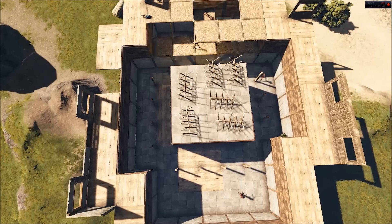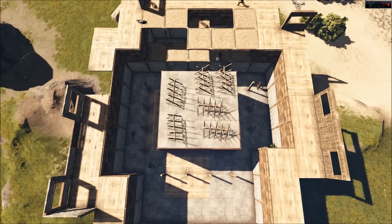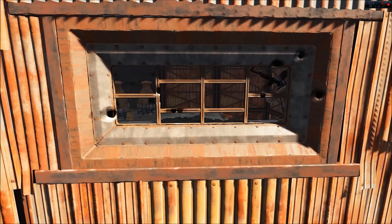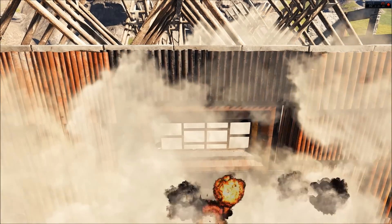The raiders are using speed and aggression in their favor and they now have all points covered inside that courtyard. At this point the defenders are inside the inner core of the base, doing their best to defend against this small army of raiders.